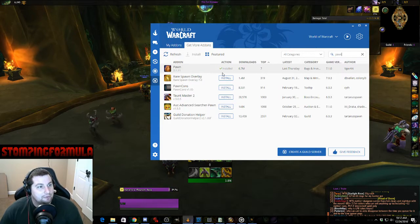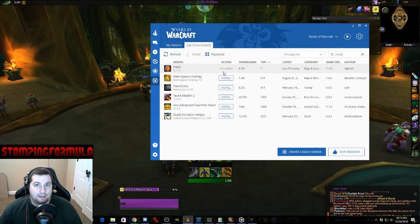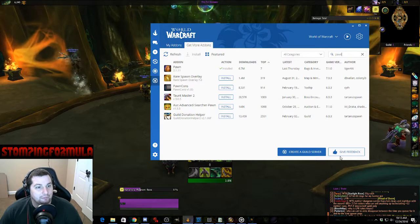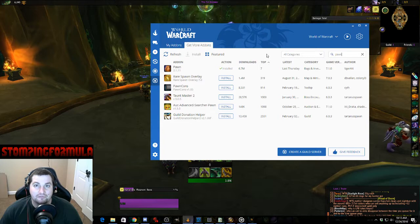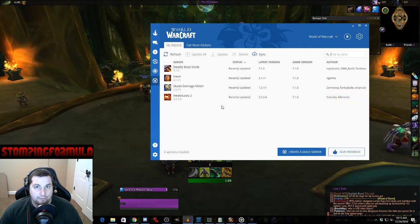Mine's already installed, but you're going to notice that at the top it's the most downloaded — top seven downloads of all time. So you're going to download Pawn and install it. This is a really good tool for getting other add-ons too. I have Deadly Boss Mods, SCADA, and Weak Auras as well.